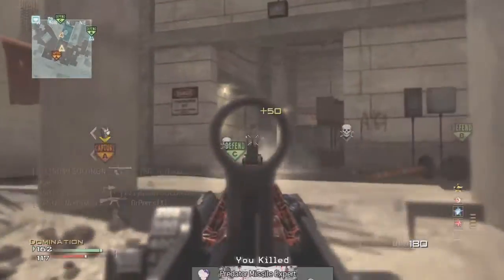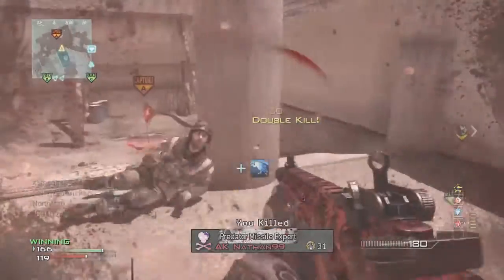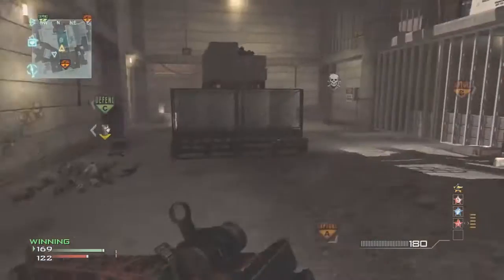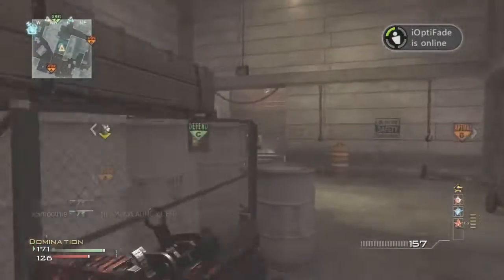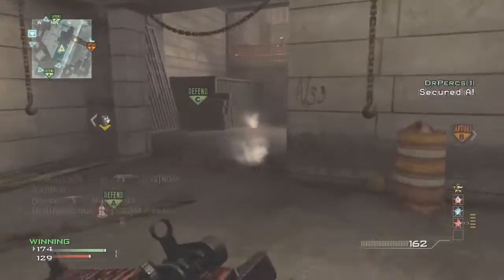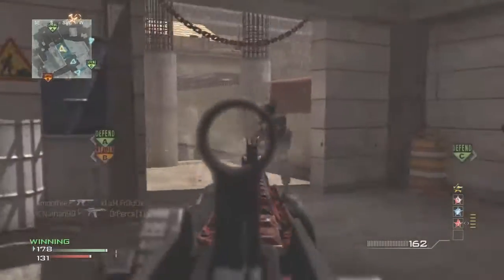As for class setup, it doesn't really matter too much. I was using Scavenger because this gun seems to run out of ammo pretty fast — when you have a lot of recoil, a lot of your shots tend to go off target and you tend to use more ammo than you would with something like the ACR. If I was not running Specialist, I'd probably be running Sleight of Hand. And if you want the extra ammo without Scavenger, run Extended Mags — it gives you about one extra clip.